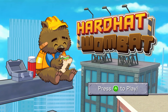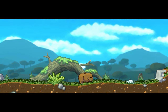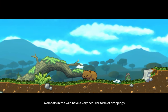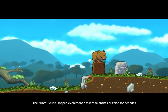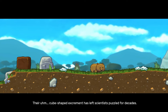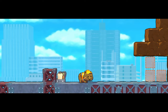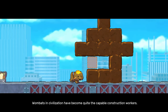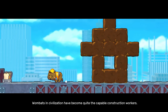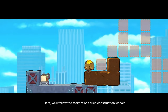Thanks for being here, thanks for watching, thanks for subscribing. This is Hard Hat Wombat. Here we go. Wombats in the wild have a very peculiar form of droppings — their cube-shaped excrement has left scientists puzzled for decades. Wombats in civilization have become quite the capable construction workers. Here we'll follow the story of one such construction worker.